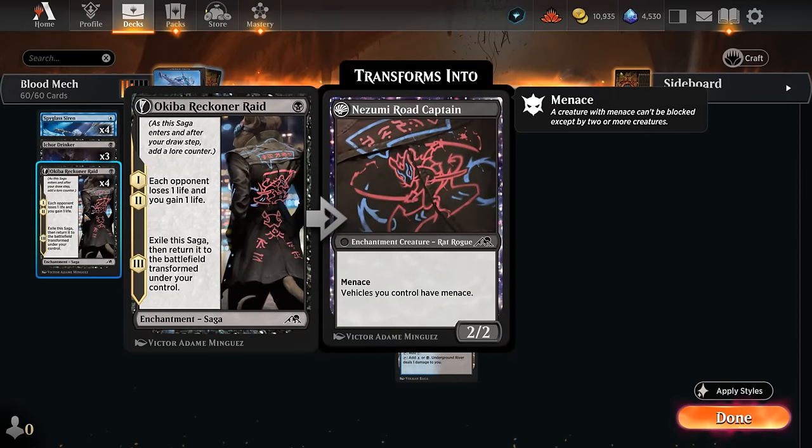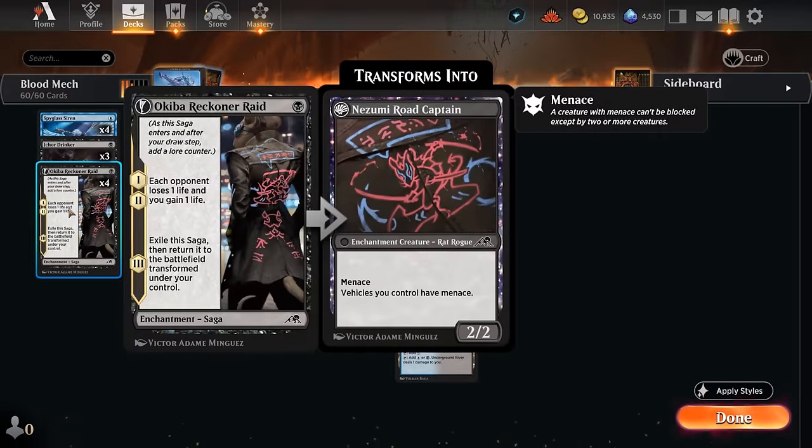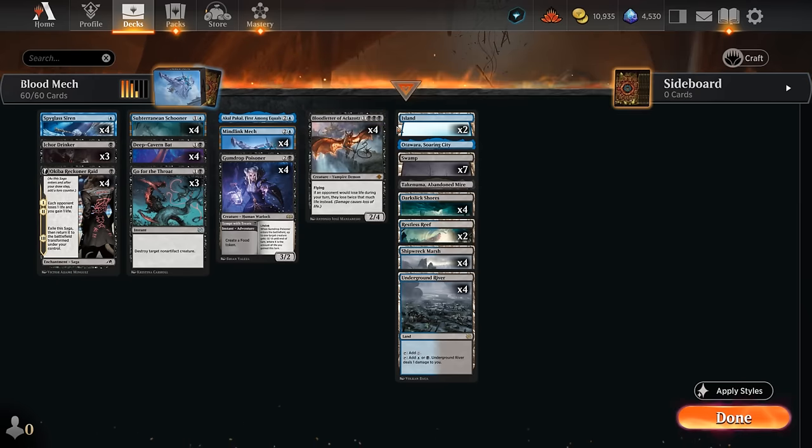Reckoner Bankbuster also fits into our aggressive game plan — it will drain the opponent with the first two chapters, and that damage could potentially be doubled by Bloodletter on the battlefield. It eventually turns into a 2/2 creature with menace that has a secret ability that usually doesn't come up, but we're taking full advantage of it here: vehicles we control have menace. So the Schooner has menace, and the Mech will have both flying and menace, making it almost impossible to block.